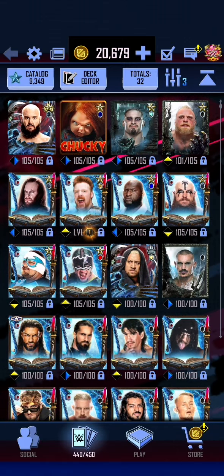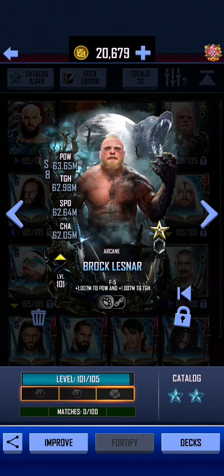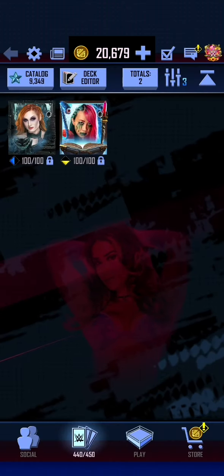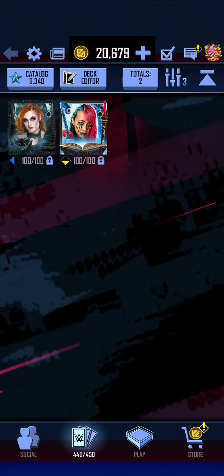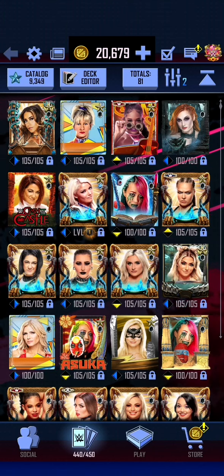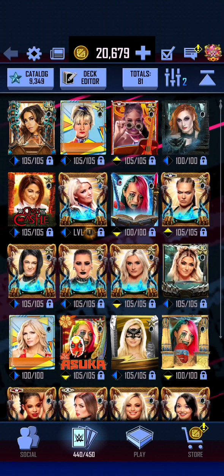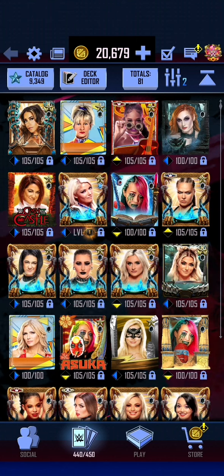I'm going to try and train up this Brock Lesnar — he's already pro'd — and also try and get a pro of Becky Lynch. We've only got two arcane females: Asuka and Becky Lynch. Once we get that second vampire Becky Lynch, that's probably going to be our strongest female. Our current strongest female is the double heroic SummerSlam Bianca Belair from the last event, followed by the SummerSlam Alundra Blaze, so Becky Lynch should surpass all of that.